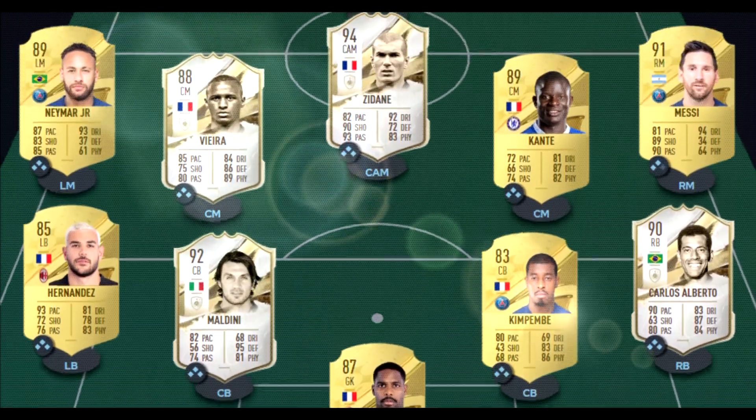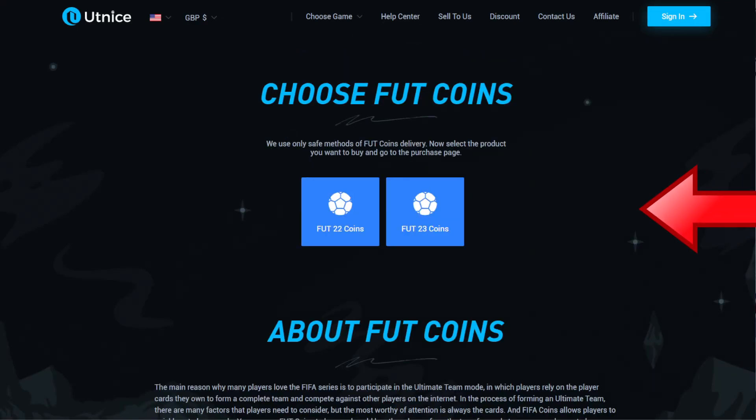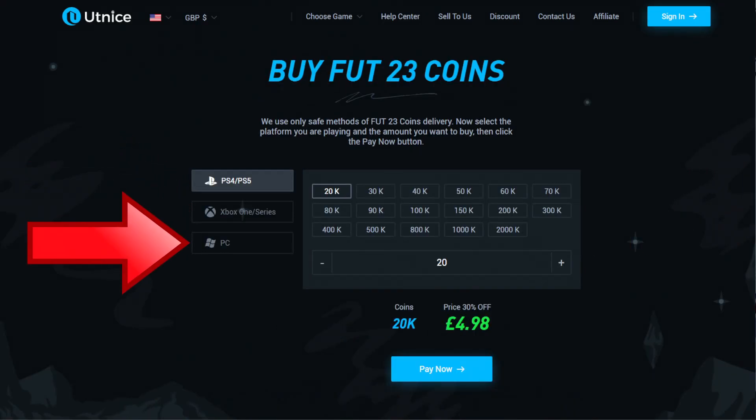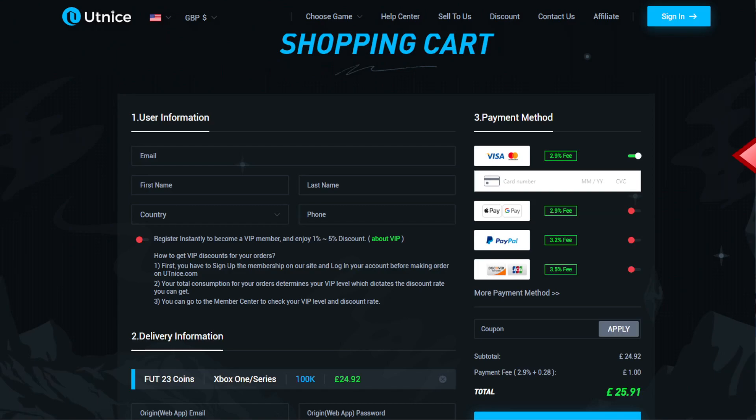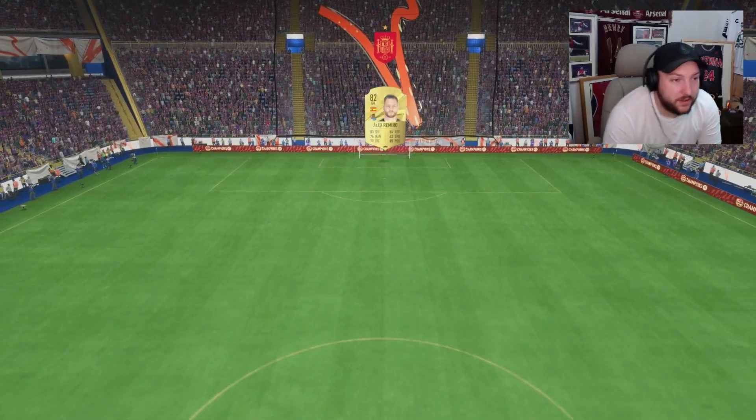But first, a word from my sponsor. Are you tired of playing sweat teams? Make sure you go to alt.gg, select FIFA 23, choose which console and how many coins you'd like to buy, select your payment method, and don't forget to add code 'nanic' for six percent off on all orders.